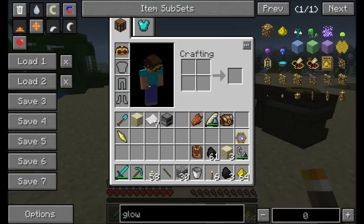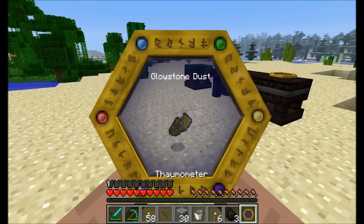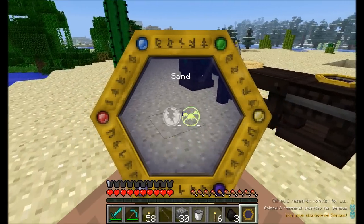Drop them in. And since we're going to be making two, we're going to want to drop two glowstone dust in. We haven't scanned this yet — it's not important to scan it before you drop it in, but the more scanning you do the better.